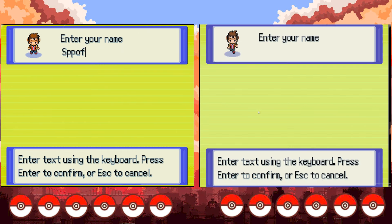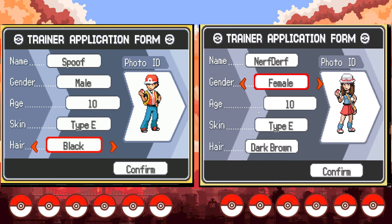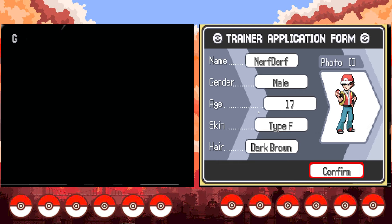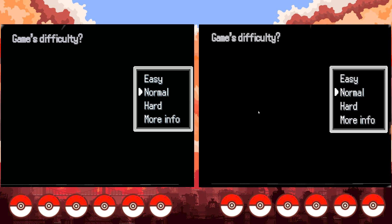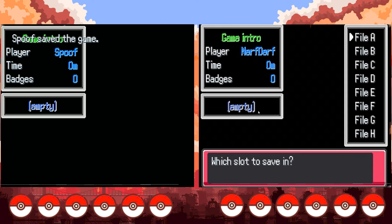Ready? New game. Name. You've got to use your keyboard to type. Skin type. I can change my hair? They don't have... you can change your age. Should we go with our actual ages? You can't go any higher than 17. Well, good enough for me. I can't make myself a ginger. Light brown is closer to my actual hair color, so I'm going with that. Game difficulty — just go normal. Why screw ourselves over more? Autosave, yes. Save to file A.